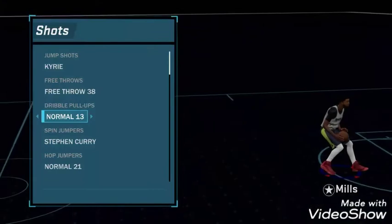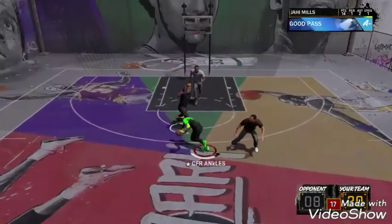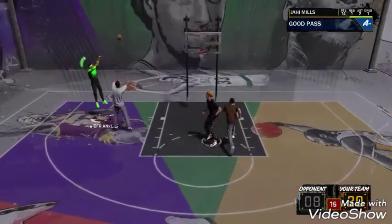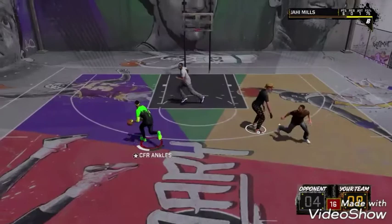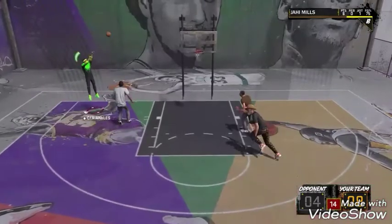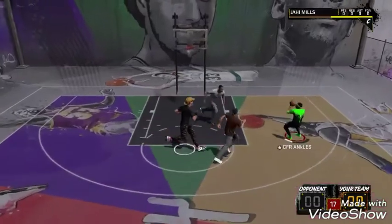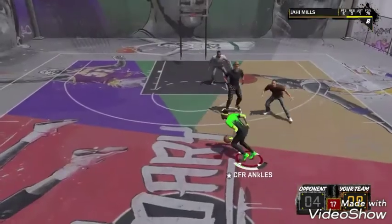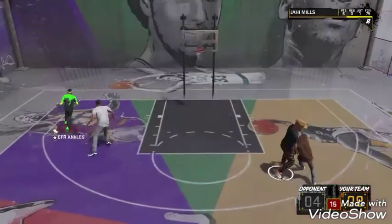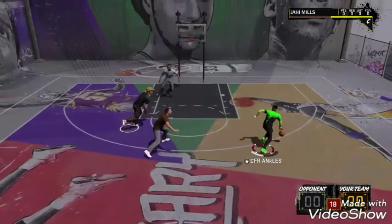I got a playmaker shot creator build and I'm pretty much greening everything. As you can see, I feel like I've been picking up on the twos all the time. It's pretty much green all the time. I got different shots on the screen and I be green all the time.